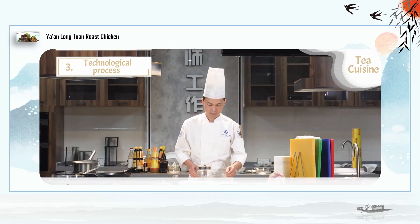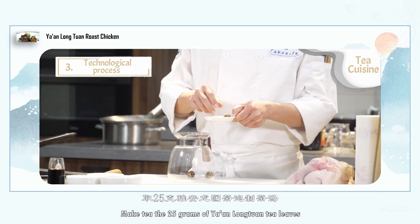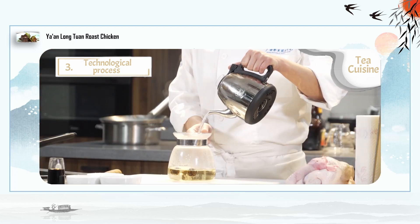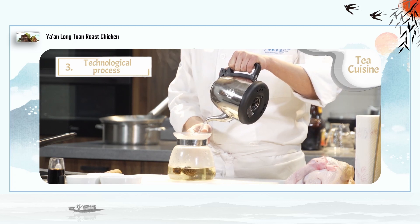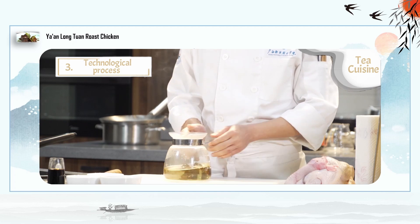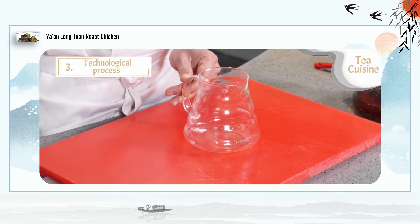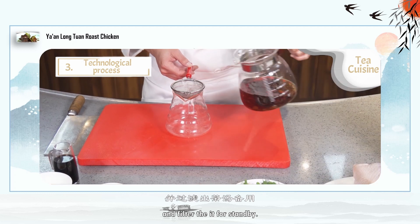Step 1: make tea using 25 grams of Ya'an Long Tuan tea leaves, then filter it and set aside for standby.